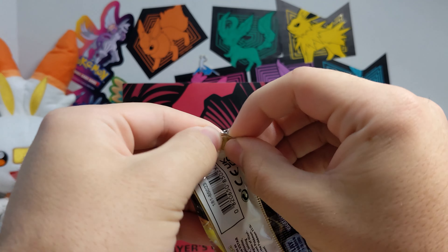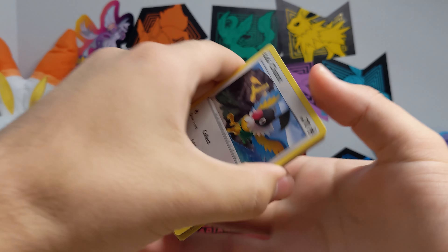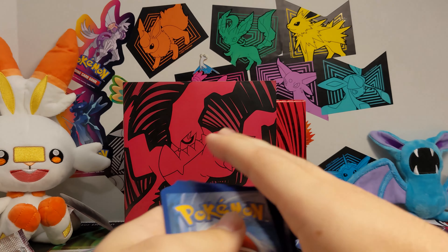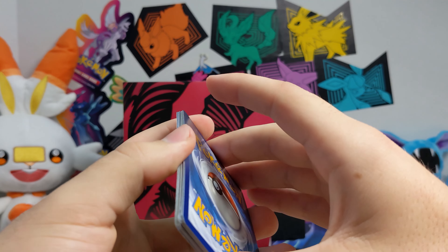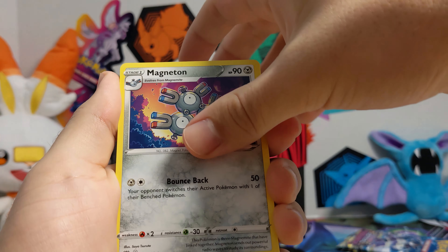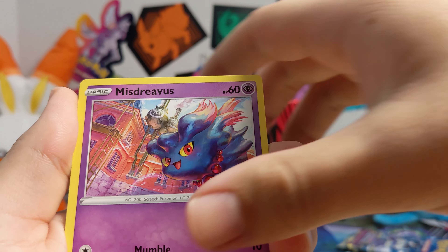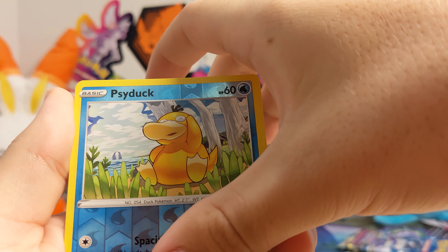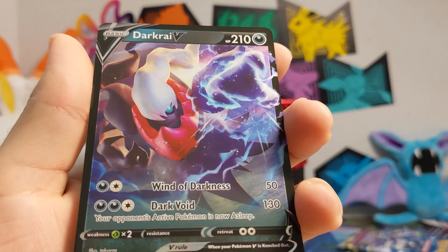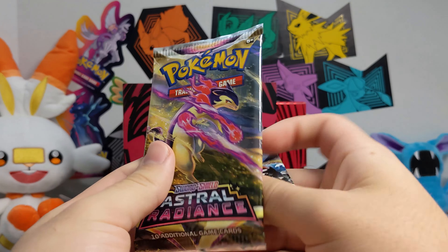Another pack — let's get something good. In the reverse slot we've had two Radiants and a Trainer Gallery so far. Let's get a V or maybe a little alternate art. Yanmega, Grapploct, Magneton, Chatot, Teddiursa, Hisuian Sneasler, Barboach, Psyduck — and oh nice, Darkrai V! That's the one on the front of the elite trainer box. Pretty cool!